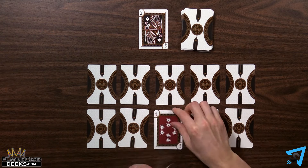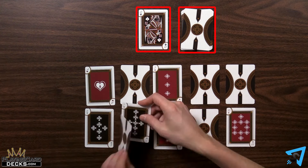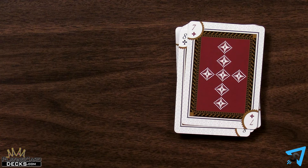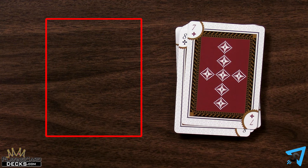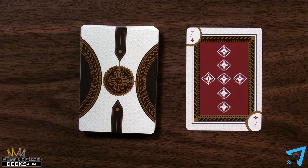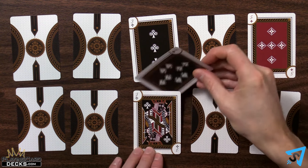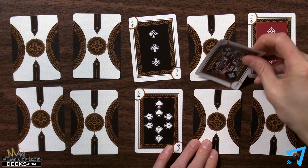Moving forward, both players may now choose to either draw the top card of the stock or discard pile. If the stock runs out of cards, shuffle all but the top card of the discard into a new stock. You may replace a face-up Jack with the correct card value, then move that Jack to another location.